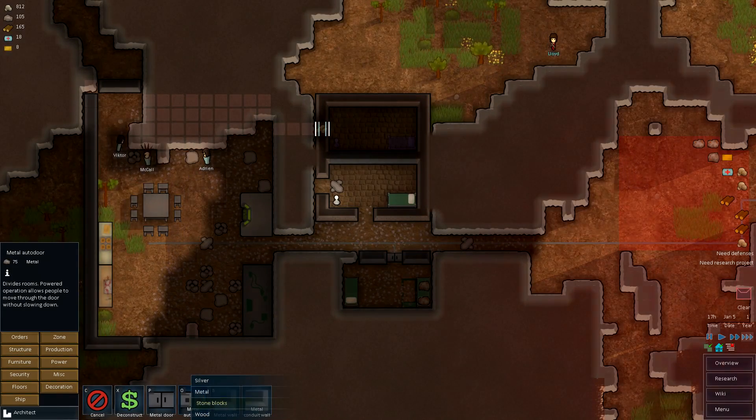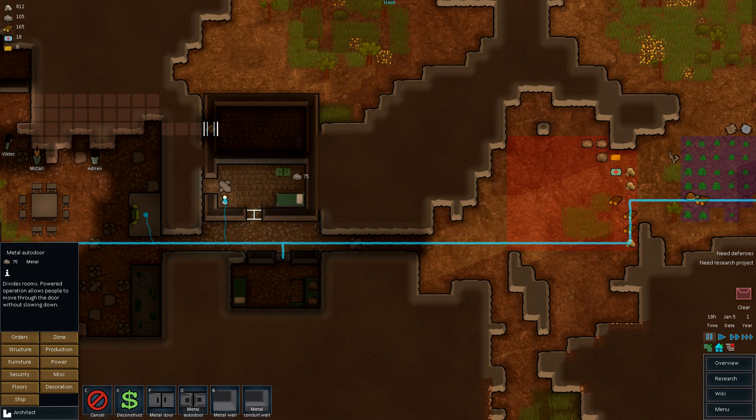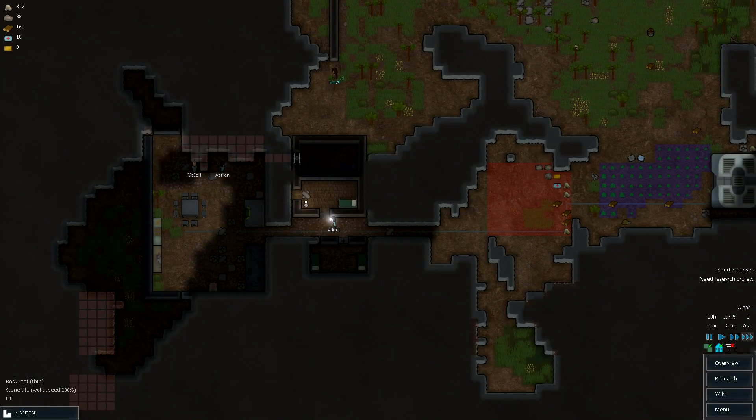I want an auto metal door. There's a wild boar — that doesn't faze me. I can't rotate this? Why can't I rotate this? It auto-rotates. Very, very nice. Thank you game for making things just easier on me.